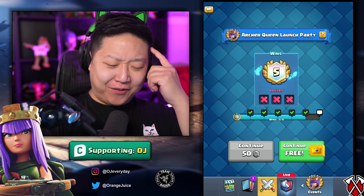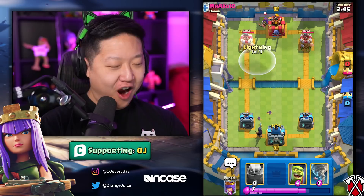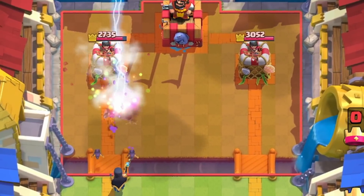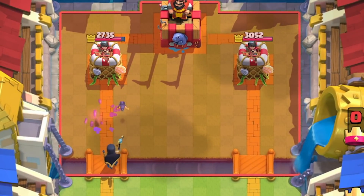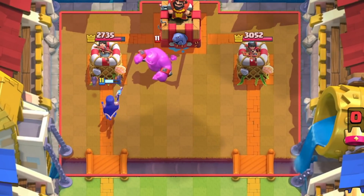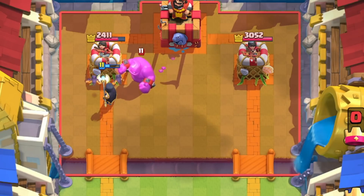I lost for the content — we wanted to reset for a clean slate, zero losses. Archer Queen in the back — that's so good, so good. The lightning is so good. He's giving me an Elixir Golem — how fast can we three crown him?